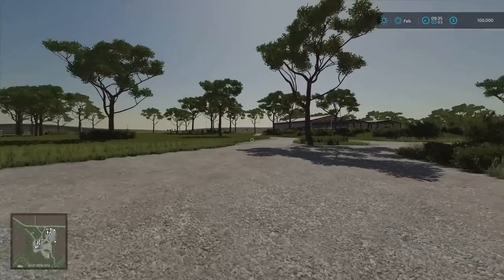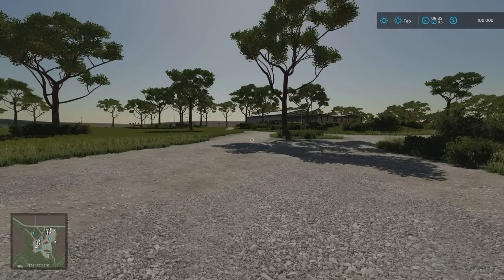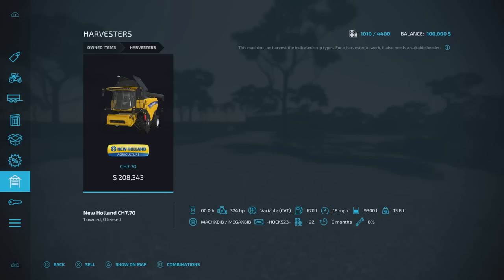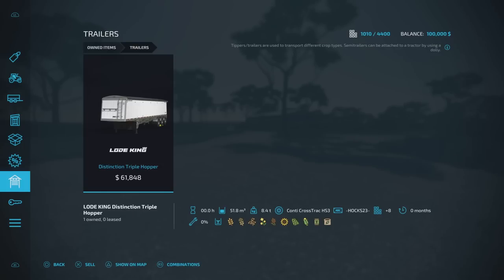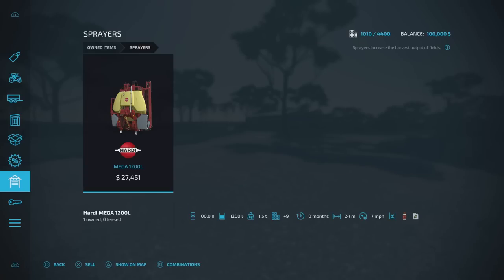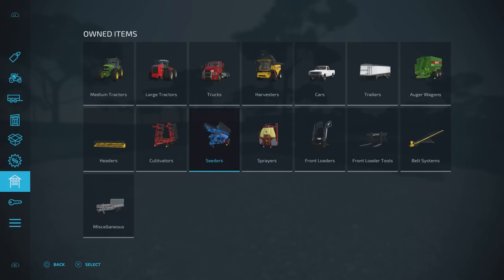Now's a good time to talk about slot count, because that's a lot of the equipment and machinery. Slot count on New Farmer is 1,010. If we come to our start machinery: at medium tractors we've got the John Deere 7810, we've already seen the Rosselmash R7 2375, the Mack Anthem 6x4. The harvester we've already looked at - the CH770. We've got the pickup, the trailer, the Distinction triple hopper, the auger wagon GTW 330, belt systems with the conveyor and the Meridian, front loader gear, the sprayer, seed and cultivator, and the Berkman trailer.